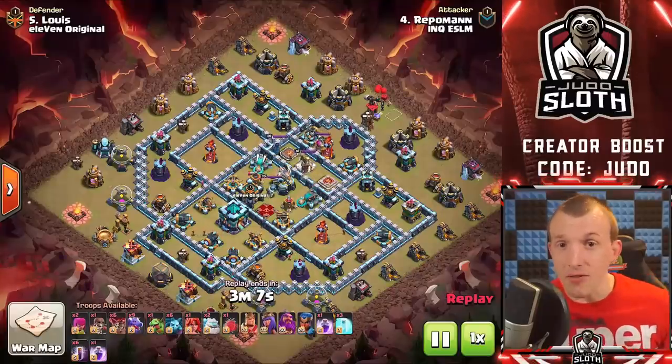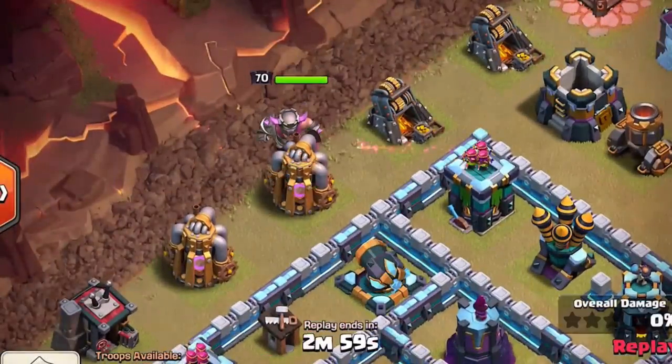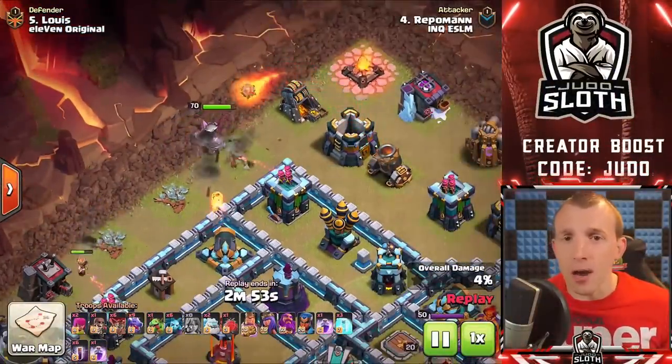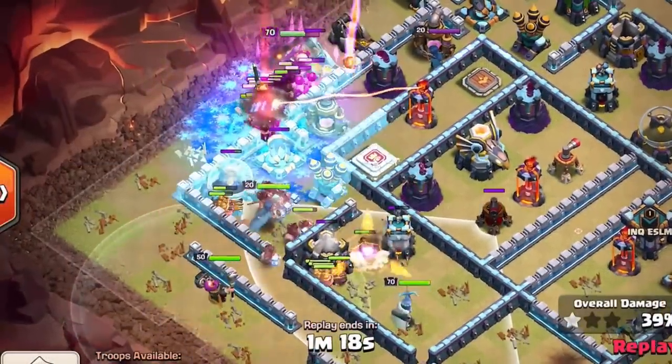As you get higher in level you might not rely on the Barbarian King as much because you've got troops and heroes like the Archer Queen and Royal Champion. However, I'd highly recommend using the Barbarian King to set up your funnel. He can be deployed to purely take out the trash buildings on the outside of the base — resource buildings, barracks, army camps — and is often used to set the funnel for a miner or hybrid style attack.